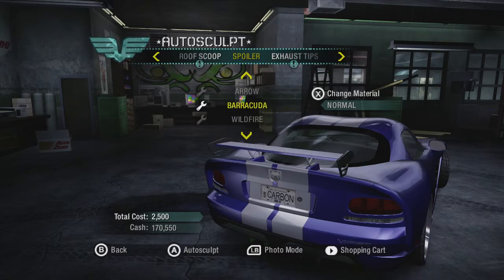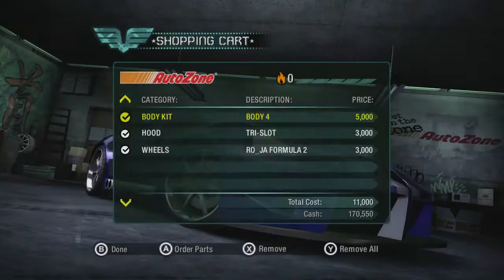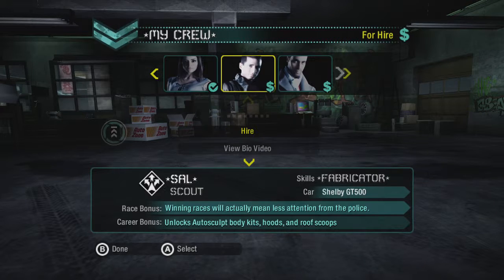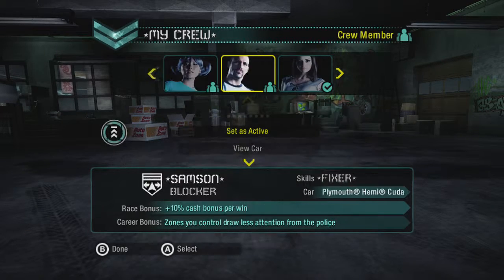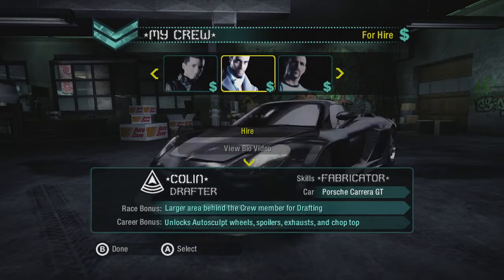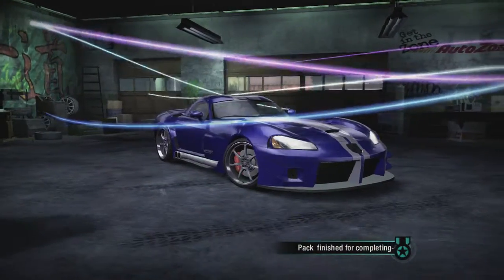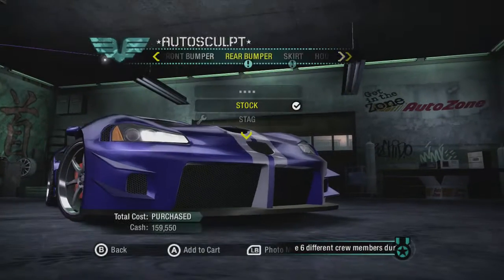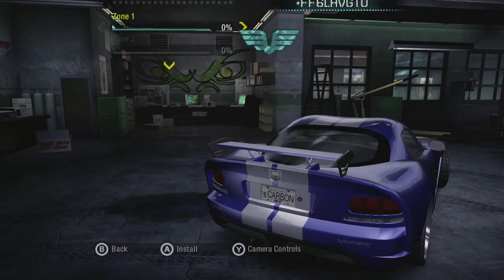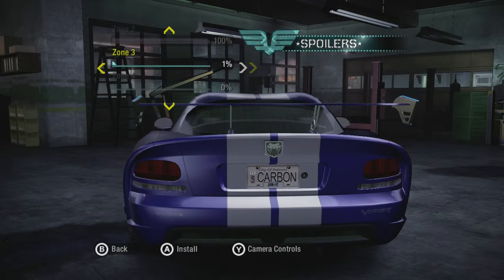Let's just auto sculpt a spoiler. I need various people in my crew to do it — specifically I need to recruit Colin the drafter for spoilers, hoods, and body kits. So someone's getting fired. Colin is apparently driving around in a Carrera GT, which is pretty cool. I was somewhat tempted to use that in the final event, but that might be more for a Need for Speed Most Wanted playthrough.